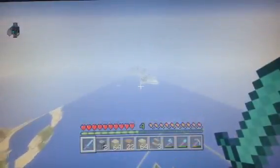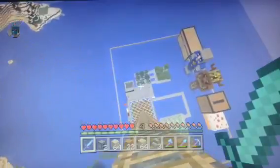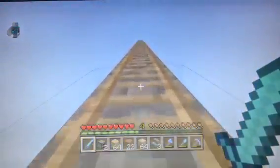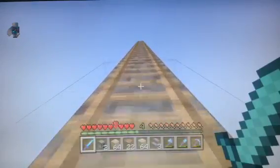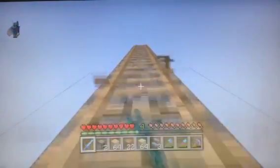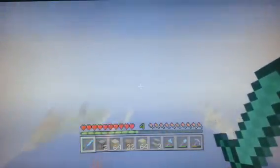Over there you can kind of see... there you go, you can see it better now. On the top left there's like a square and some stuff next to it. That was gonna be my ice farm, but it wasn't freezing fast enough so I just gave up on it and destroyed it. Like, I don't need ice — I can just go somewhere to get ice if I need it.